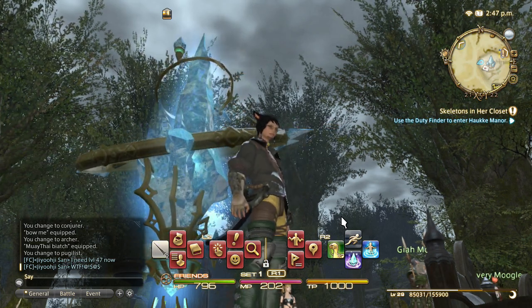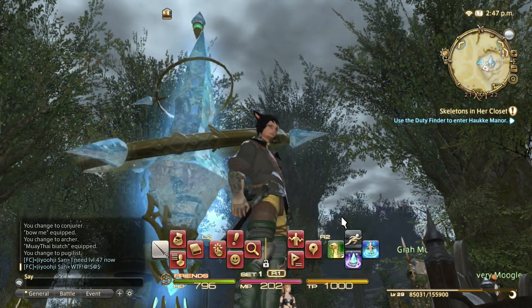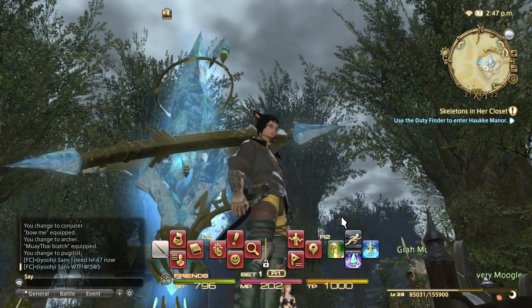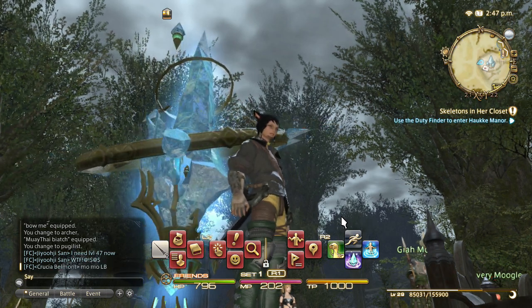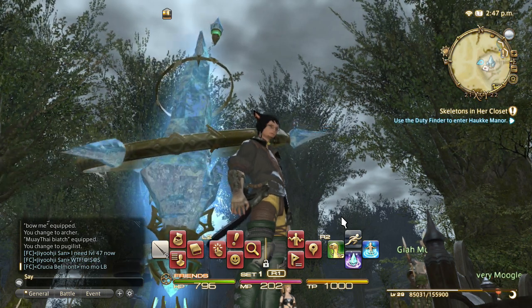Because there's a limited amount of crossbar space at the bottom — which is only L2 and R2 giving you certain options you can use with your character — we're going to cover how to efficiently use that. What you're looking at right now, my weapon's away, and I have my interaction with the world type stuff as my main hotbar.